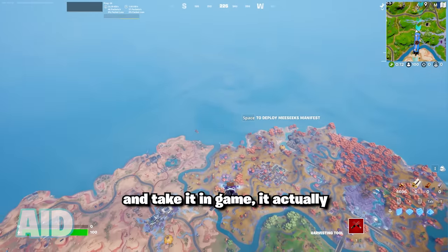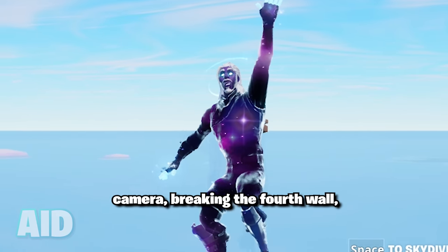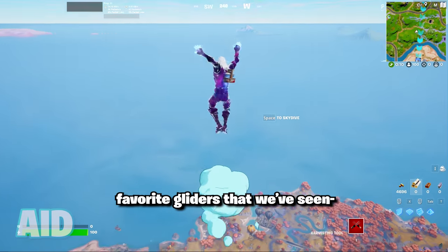But if you pick it up and take it in game, it actually has a very unique animation where your character will wave at the camera, breaking the fourth wall, which means you can use it with skins like Deadpool to reference his movies. Overall it's one of my favorite gliders that we've seen.